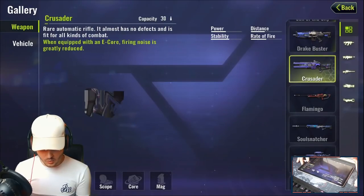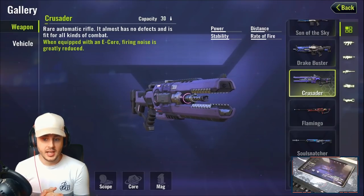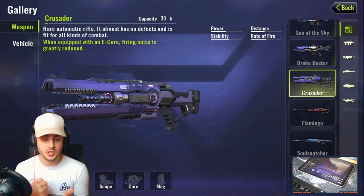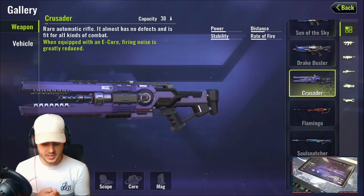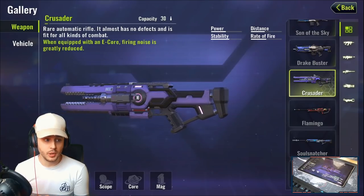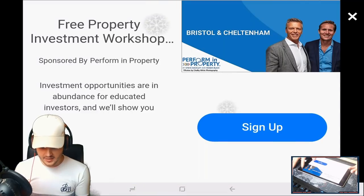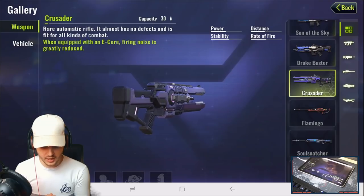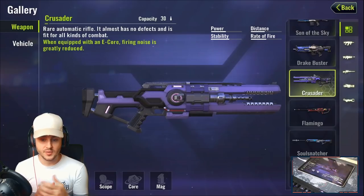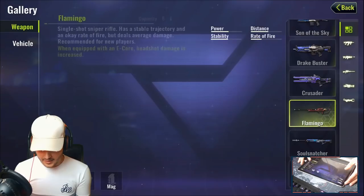Now the Crusader is a rare automatic rifle — you won't find it on the ground; you can only get it from supply crates. It shoots purple bullets, is very powerful, has almost no defects, and fits all kinds of combat. With an E-Core, the firing noise is greatly reduced, making it very stealthy and good for sneaking up on enemies and taking them out quickly.